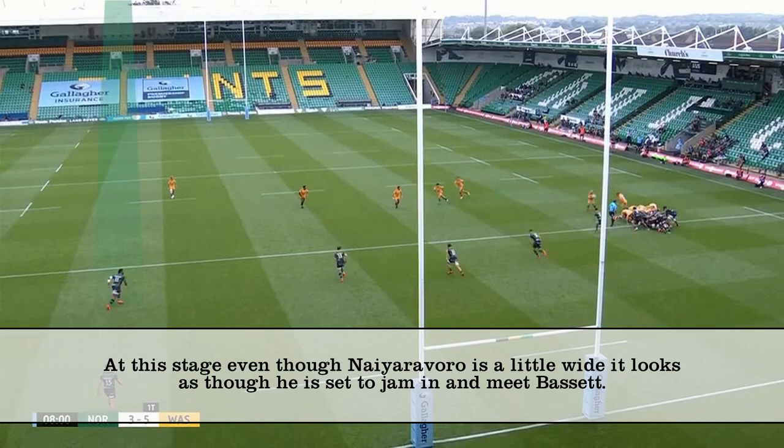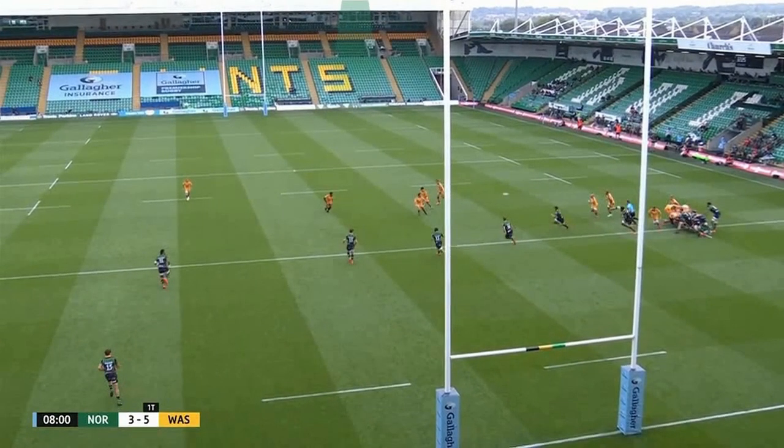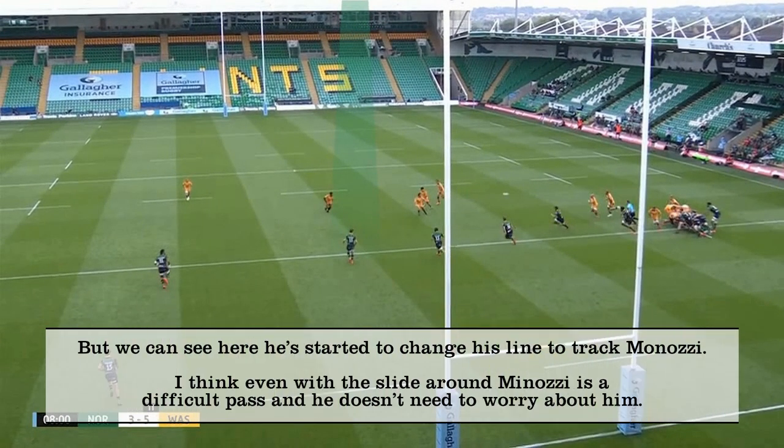If we swing the camera around, we get a better view of everything. Furbank has to push out to mark Kibbridge and Minotzi, which means it's all down to Dingwall and Nairo Roa to shut it down. We know that both Dingwall and Nairo Roa have picked up the chase runners, and it's important they react quickly to that.